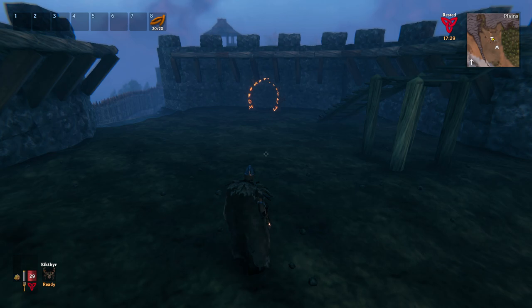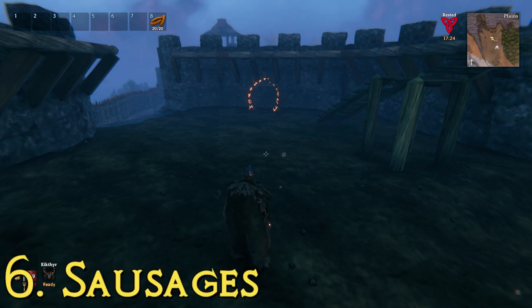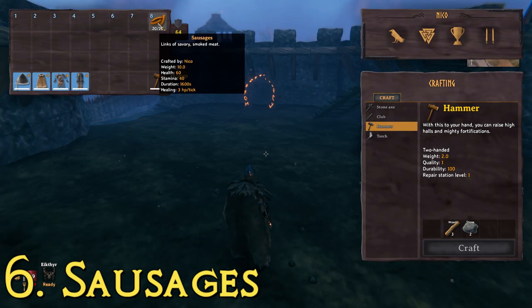These ones are going to be God tier level food. Eat these and they'll give you a huge stamina boost and a huge health boost, and help you with healing. Starting off at number six — sausages. It says 'links of savory smoked meat.' These add 60 health and 40 stamina.